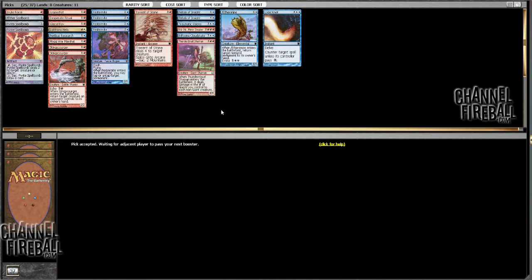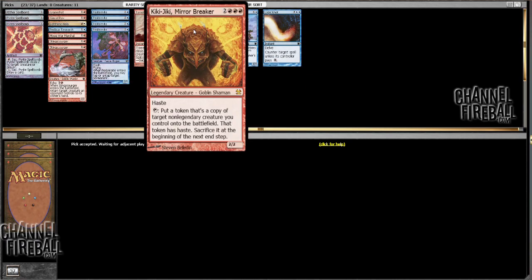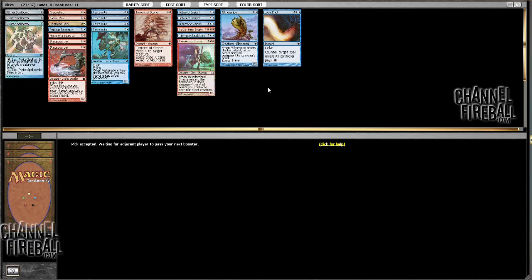Wouldn't mind a Spellstutter Sprite at this point. What am I cutting out of this? I'm probably not going to play this Desperate Ritual or this Brute Force. Thundercloud Shaman — all one-toughness creature deck, that's pretty sweet. Kiki-Jiki Thundercloud Shaman's not really a great combo because it always just kills the Kiki-Jiki, but it could be sweet. Plus, if you were able to move cards around, I'd move the Rift and Cloud Skeet to the 2-drop, and this deck would actually look reasonably aggressive.